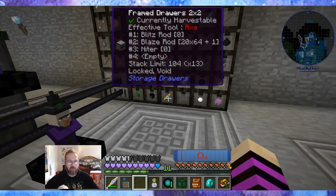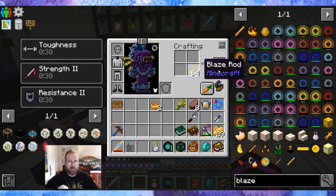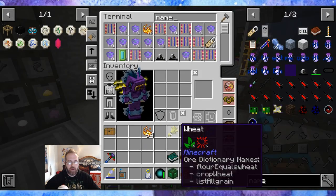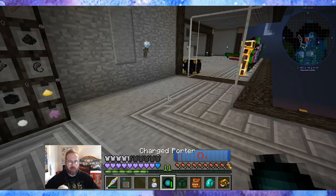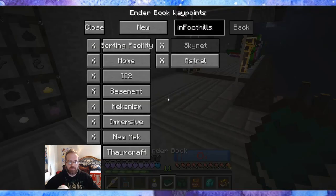Here I have the Blaze Rods. Let's grab a stack for now — I have a ridiculous amount of these. We can get rid of that, and let's teleport back to Astral and make some progress. Bam!